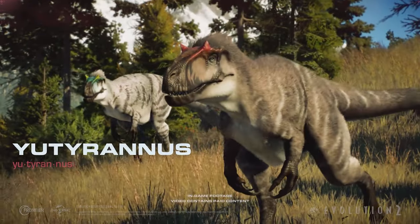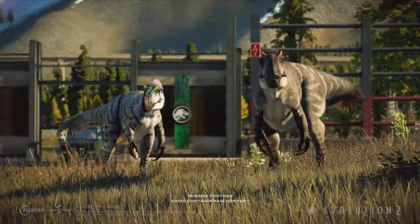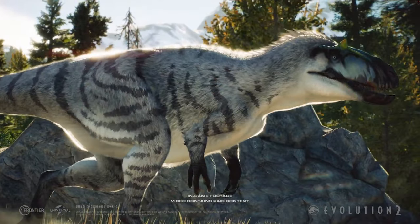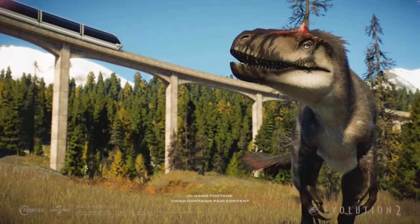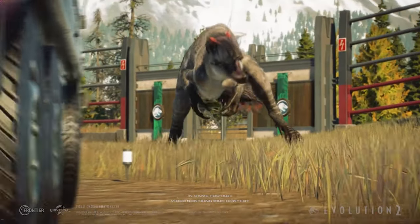An aggressive carnivore, the Eutyranus is one of the largest known dinosaurs to have feathers. Its dense coat covers almost its entire body. With its formidable presence and ferocious roar, the Eutyranus instills fear into its enemies.